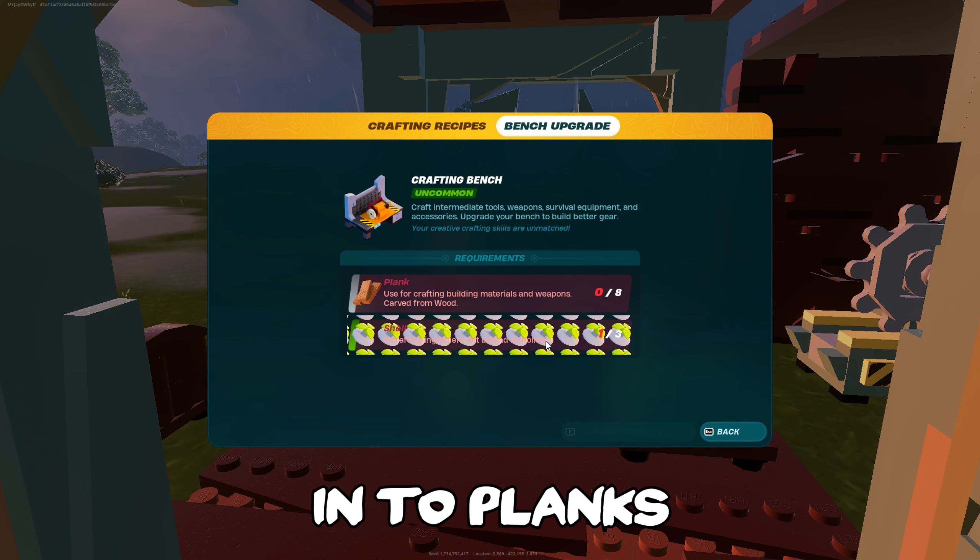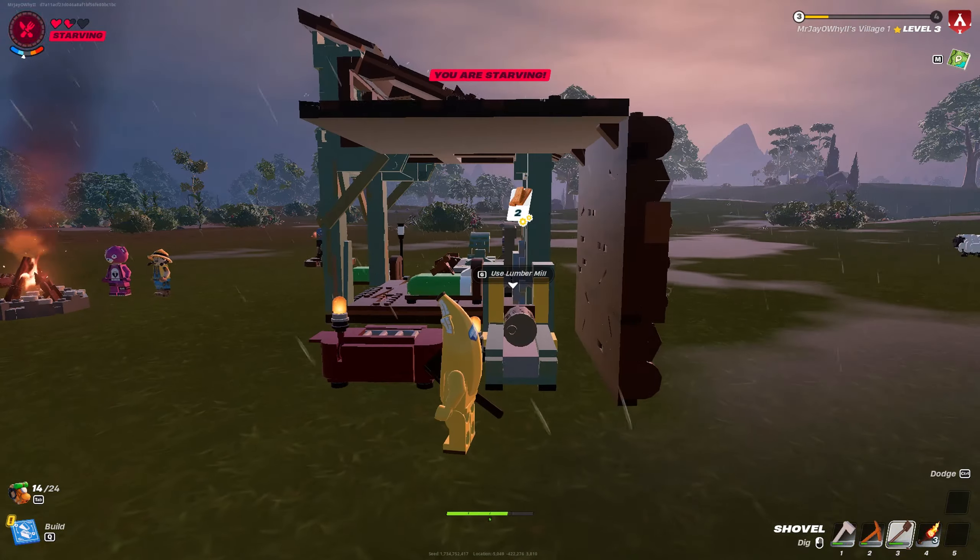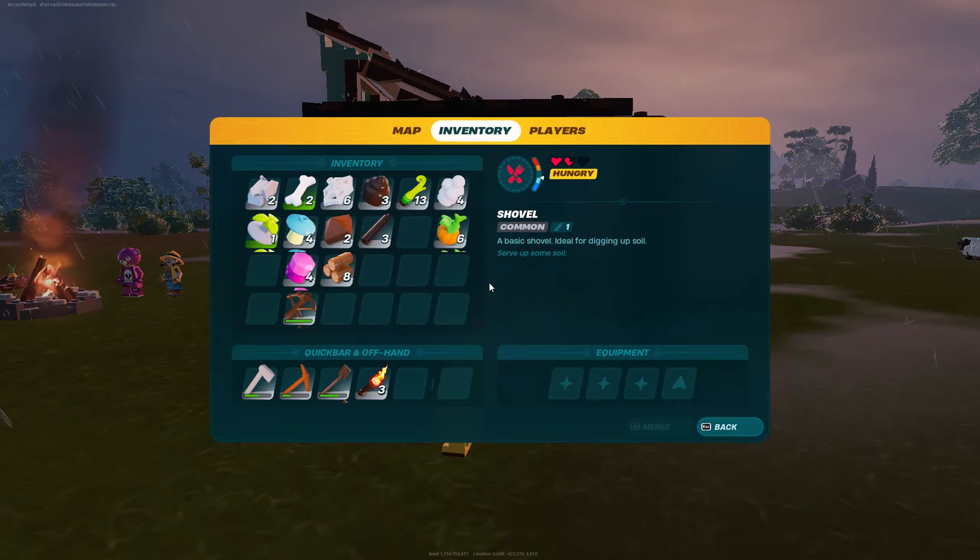We're getting a bit ahead of ourselves — we need to upgrade the bench to unlock oncoming items. We need to mill wood into planks, and we need grass shells. You get the shells from the crabs. Let me get my sword first because we're going to need it. We're going to focus on getting the knotwood and the shells to upgrade the bench. Let's pick up a weapon — having the rods lets us make a shortwood sword.